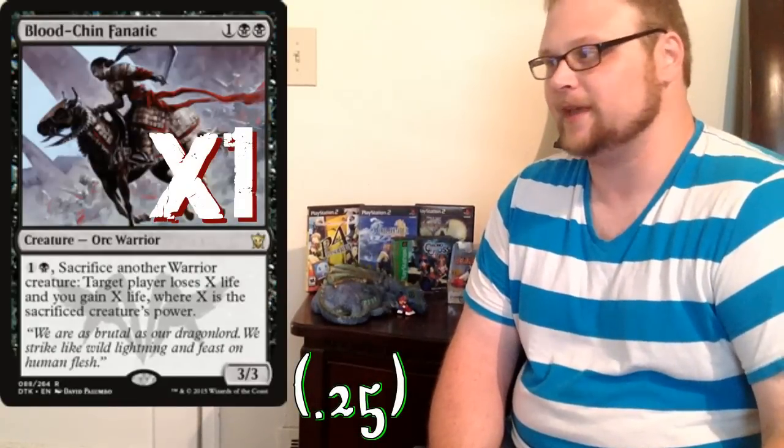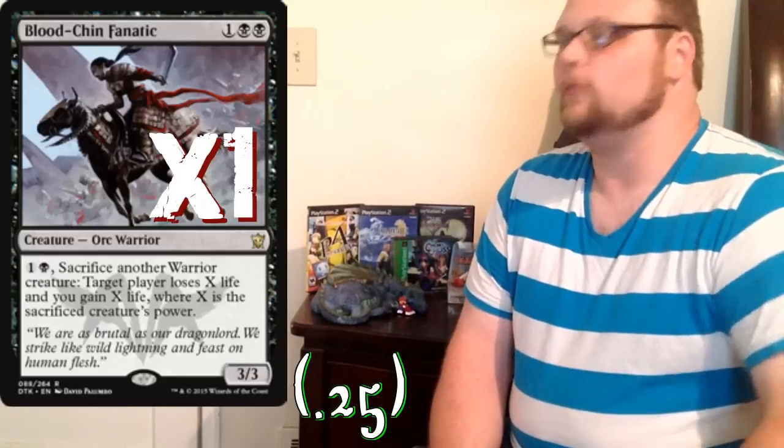Just one copy of Blood-Chin Fanatic. We are really pushing the three-drops — a lot of our creatures are three-drops. Blood-Chin Fanatic is just incredible, especially when you do draw it and you're able to get synergy off of Alesha — she can bring the sacrificed creature back into play. It's a good finishing blow. If you've got four mana open and a couple of Warriors, you can end up doing four to six damage, and even more with Chief of the Edge out. I don't want to overplay it, especially since it has no value in multiples.